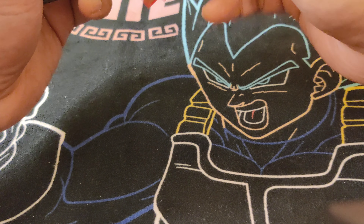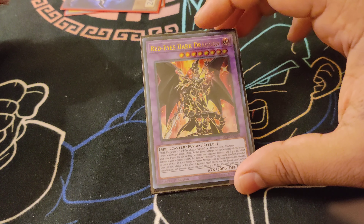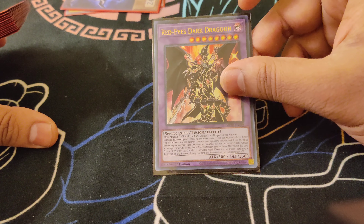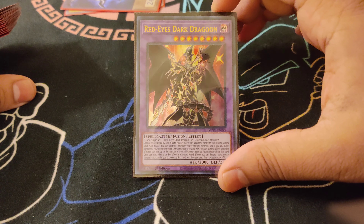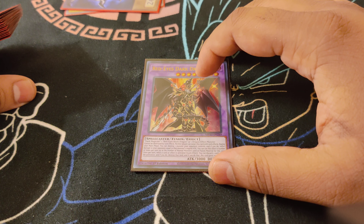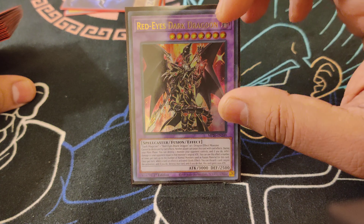Moving on with the extra deck, we do play the one Red-Eyes Dark Dragoon, obviously. We do not need to play Dragoon in this build — it's more of a win condition. Also when you do go second, Dragoon may be a more prevalent option to break boards or whatnot. And just some decks can outright not get over this card, so this card's absolutely nuts.